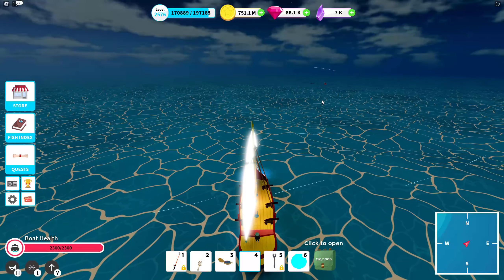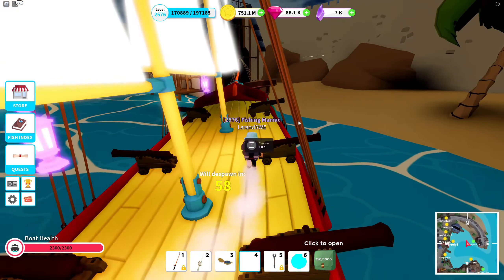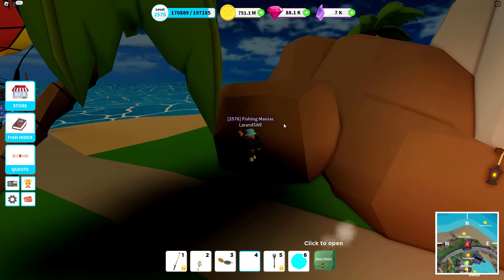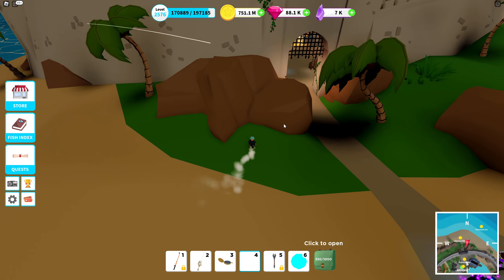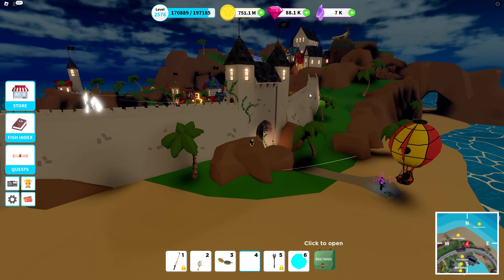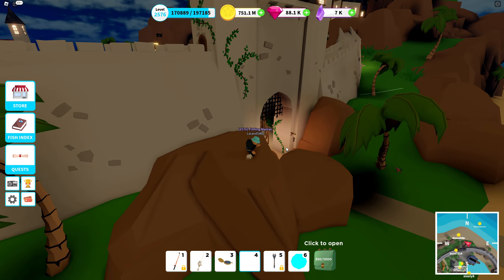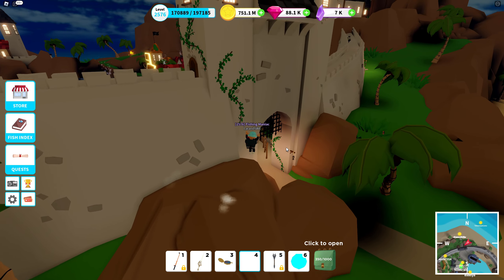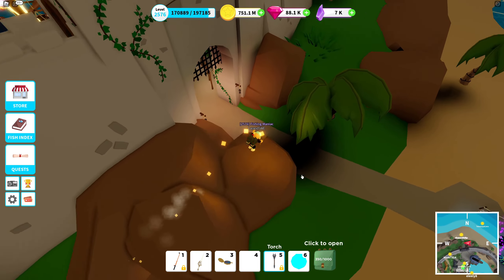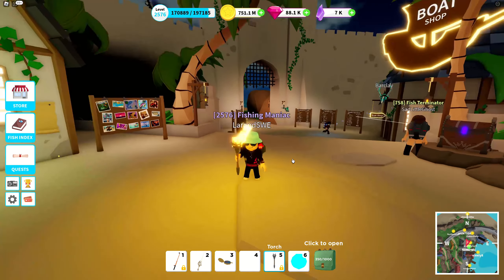Those were the three new boats from Timeless Tides and Smugglers Bay. I want to keep episodes shorter so I'll cover other topics in separate videos: axes, armored sharks, the shard quests up in the tavern, and a closer look at all the fishes. Stay tuned for those. If you have any questions or comments about these boats, put them below. Like this video if you'd like more content from Fishing Simulator — have a nice day, bye everyone!